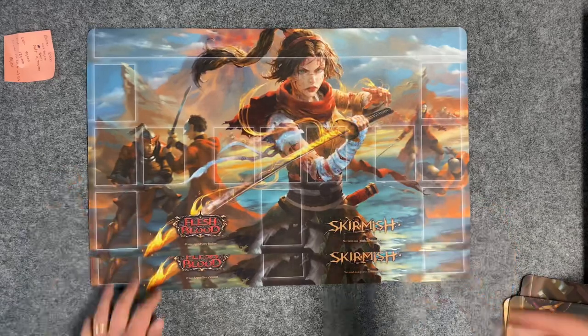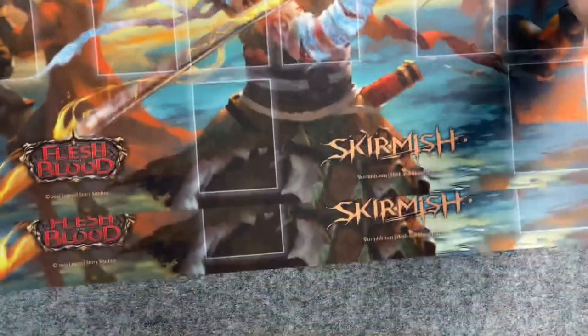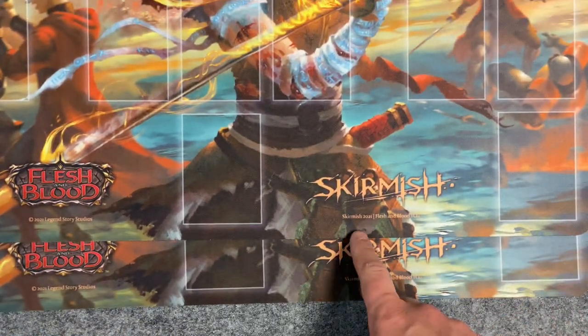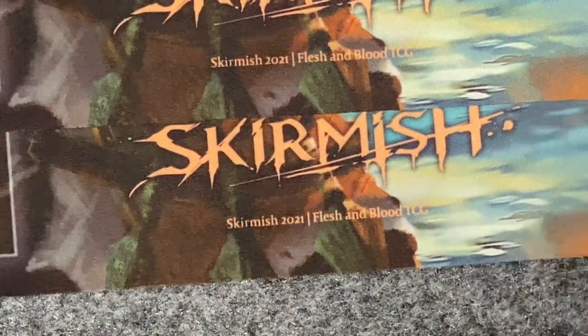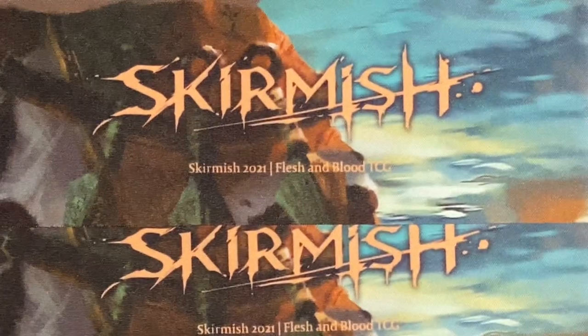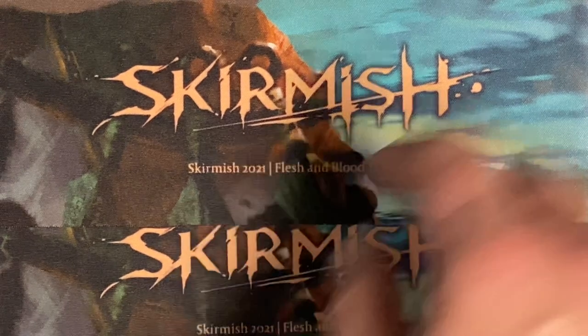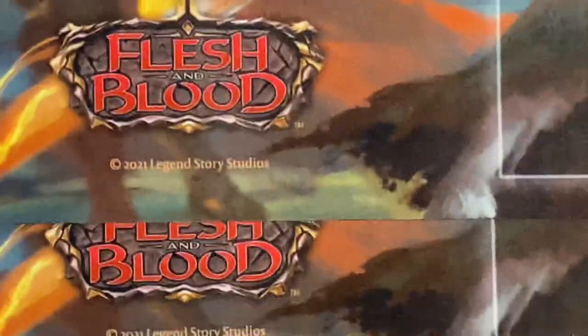The clarity of the logo is important. Let's see if you can see — the clarity of the logo is important. You can see it's just very clear. Boom. It's just very clear. There's no blurriness in the logo. The same thing is true over here — both logos are very clear. The Legend Story Studios part of it is very clear.